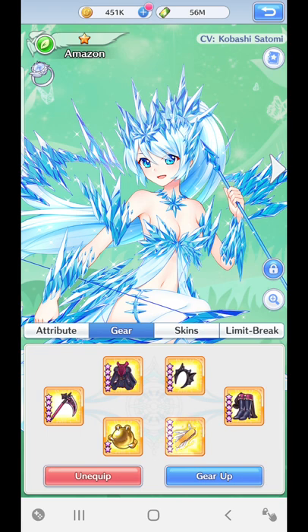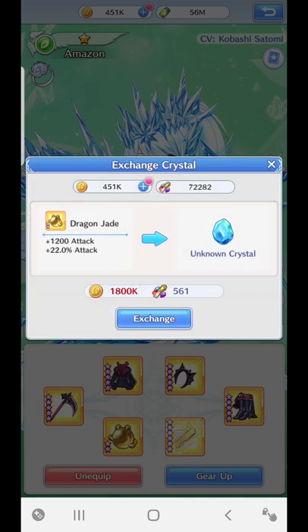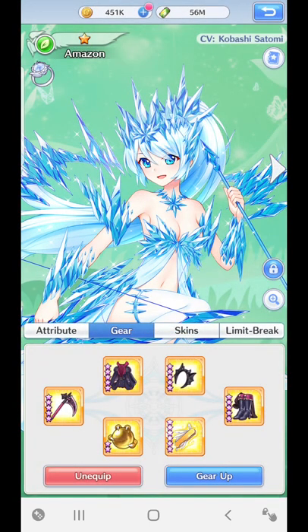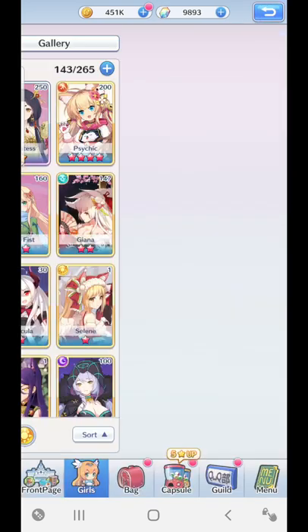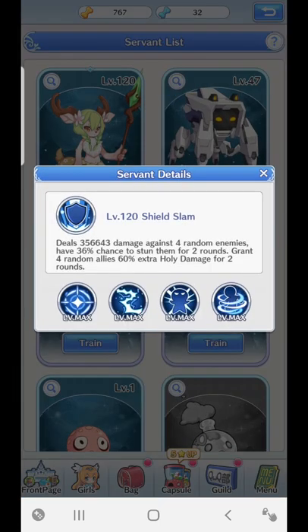I originally had one of these types of crystals that I haven't spoken about yet. When you click on exchange you can get different types of stats for it. One of the stats was a holy damage increase and I didn't know what holy damage was. I was also thinking about the servant Rupert, who gives random allies holy damage, but I didn't understand what holy damage was.